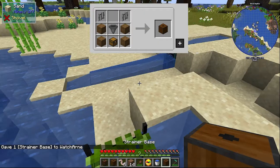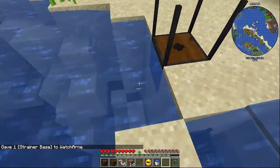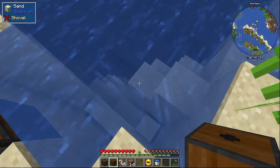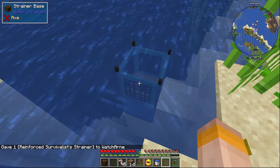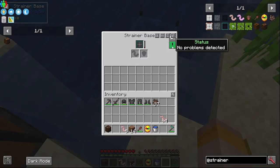To actually use these you need a strainer base. These don't go in water at the surface level because it needs water above it, so you need to make sure it goes at least one block down. You place the strainer base, then put your strainer in there, and right click into the bottom of the strainer. You can see the status says 'no problems detected.' There's a progress bar slowly filling up, and at 100% it does the chance roll for an item, which goes into the output below.